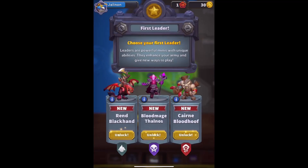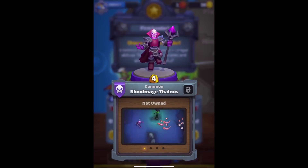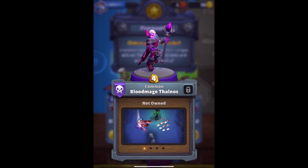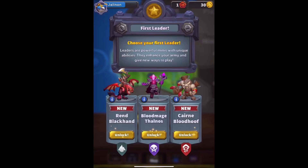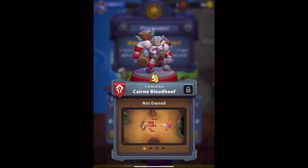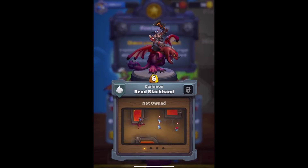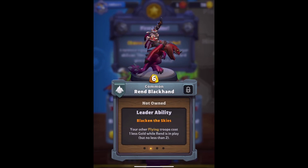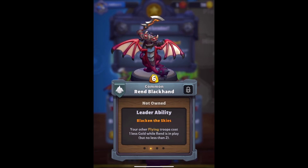Choose your first leader. Leaders are powerful minis with unique abilities — they enhance your army and give new ways to play. Rend Blackhand — one of the Corrupted Orcs, I believe — nice AoE, costs six. Blood Mage Thalnos — also AoE, does AoE damage and an AoE heal on himself. Intriguing. What about Cairn Bloodhoof? Just good. Rend's passive: Black in the Skies — your other flying troops cost one less gold while Rend is in play, but no less than two.